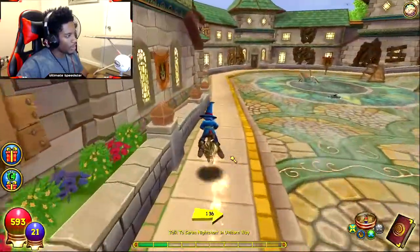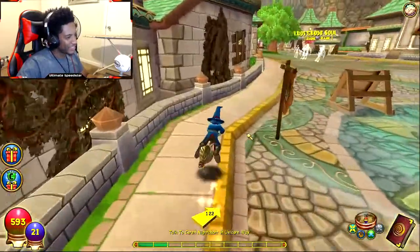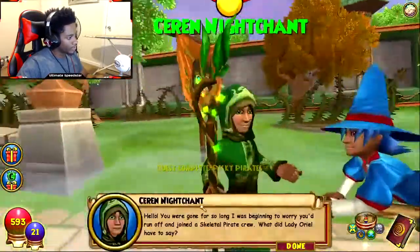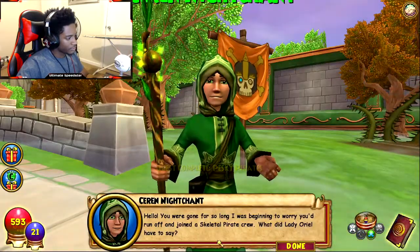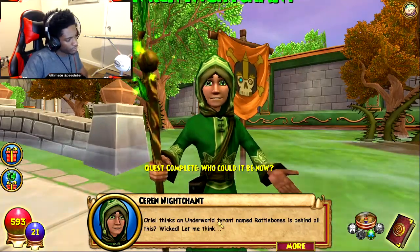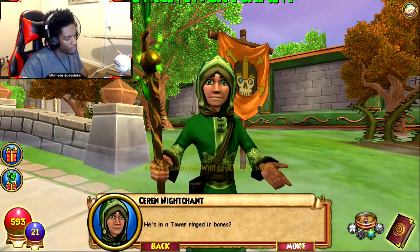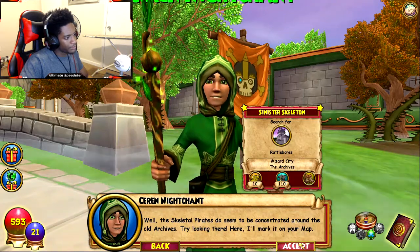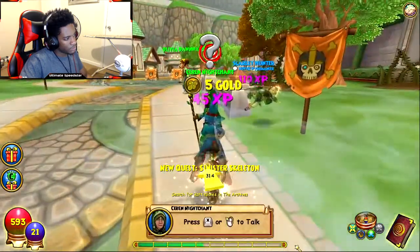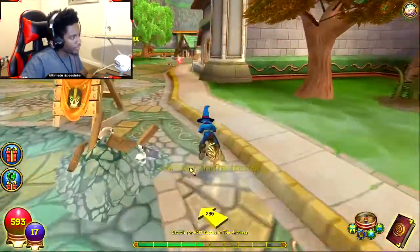I guess I was walking for a while so I forgot how to use a mount — it feels like I'm zooming right now. We got the ring — ten more health, like it. Ariel thinks an underworld tyrant named Rattlebones is behind all this. The skeletal pirates seem to be concentrated around the old archives — try looking there, I'll mark it on your map. We got our contract. Time to assassinate.